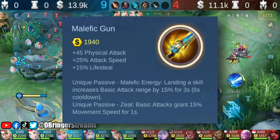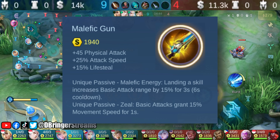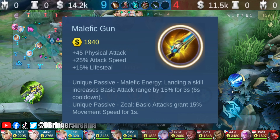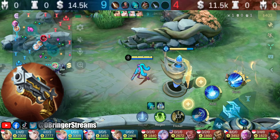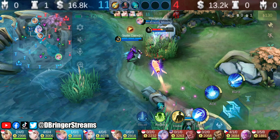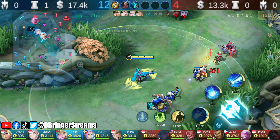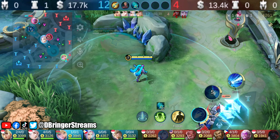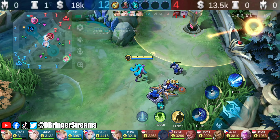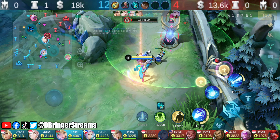Malefic Gun only costs around 1,940 gold. The problem with it is its bonus physical attack is very low, so you have to balance out your hero's damage later on in the game with something that deals a stronger punch, such as Blade of Despair, Berserker's Fury, or maybe Malefic Roar. You would know that Malefic Gun's effect has been activated when this visual effect appears — look at that tremendous range increase. Layla already had a crazy range thanks to her skills and passive range buffs, so having Malefic Gun will allow her to have an even crazier range.